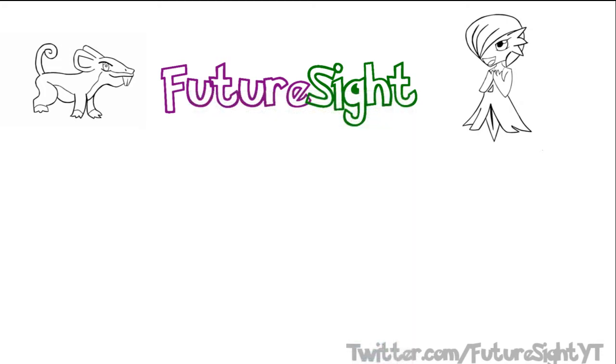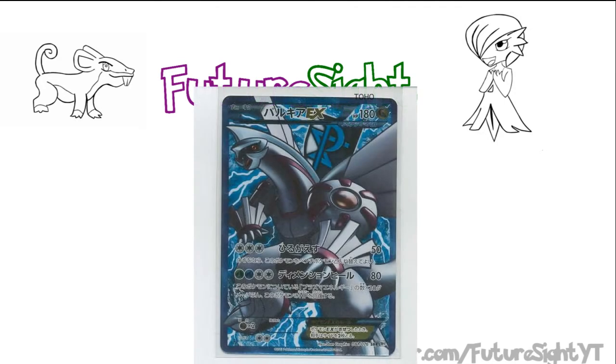Moving on in the set we have Palkia EX, with 180 hit points and, surprisingly but not unexpectedly, a Dragon typing. He's not carrying an ability like more than half the EXs in this set, but he does have two attacks. First is Strife, which for three Colorless does 50 damage and allows you to switch Palkia with one of your bench Pokemon — a basic hit-and-run attack. Three Colorless energy to do 50 damage seems a little lackluster, especially when the ability to retreat to the bench isn't really that pivotal in a format with Pokemon Capture.